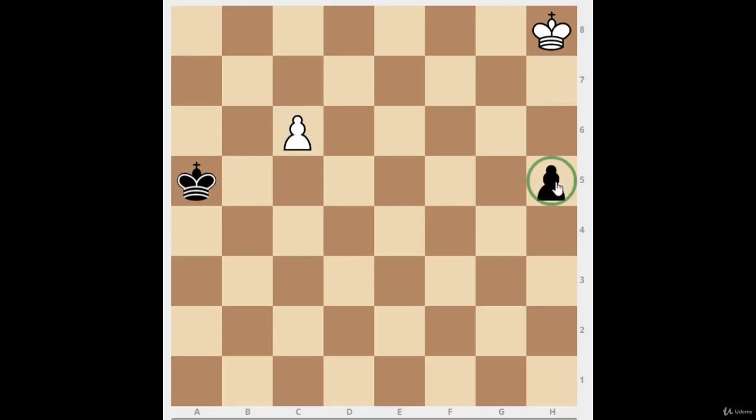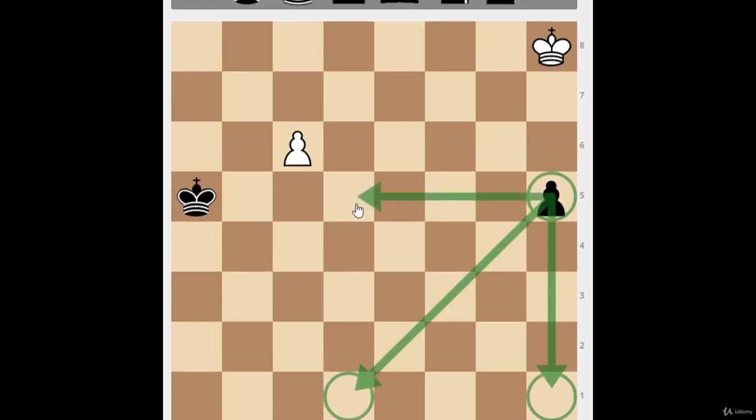Let's find the square of the h5 pawn. The first corner is h5, the pawn itself. We go to the promotion square — one, two, three, four steps down to h1, so four squares. Then we go four squares diagonally to the side of the king, which must be to d1. Then four squares to the left, up to d5. So the square is h5, h1, d1, and d5 — those are the four corners.